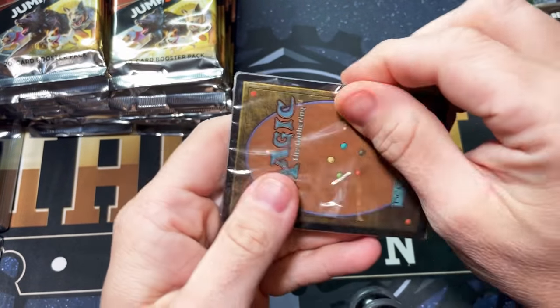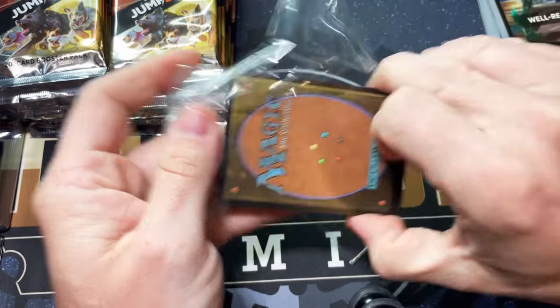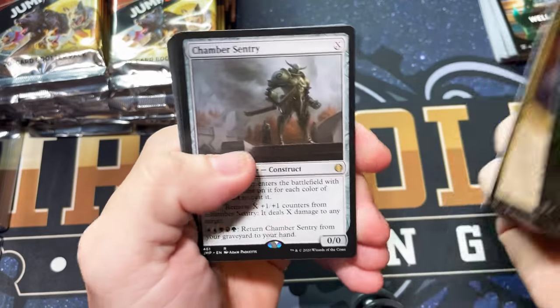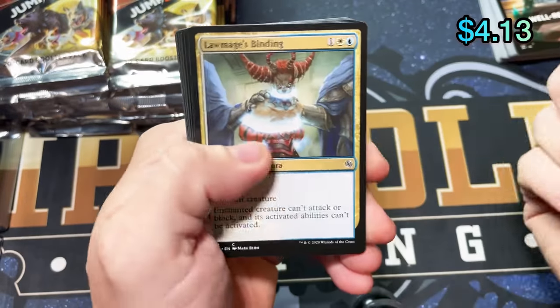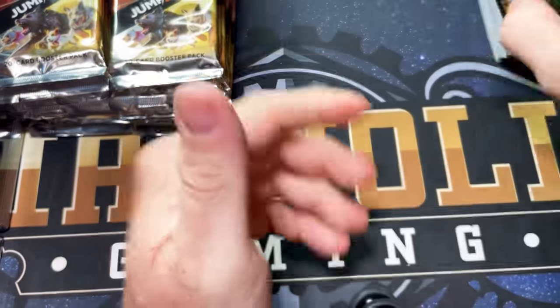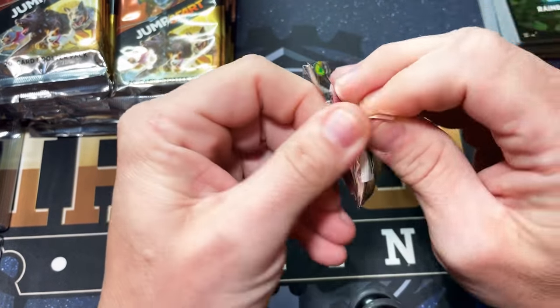Rainbow again — so we'll have the Archangel. It does double tap on the rainbow Archangel and the fancy Terramorphic Expanse. So if you need that Archangel that's good, but we're really completely just looking for the unicorn pack.